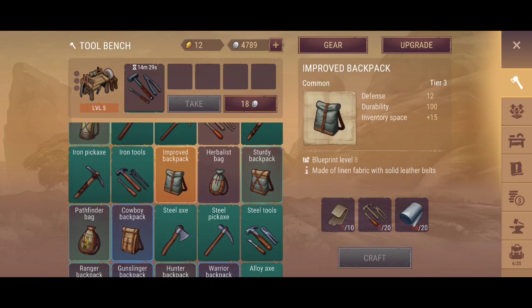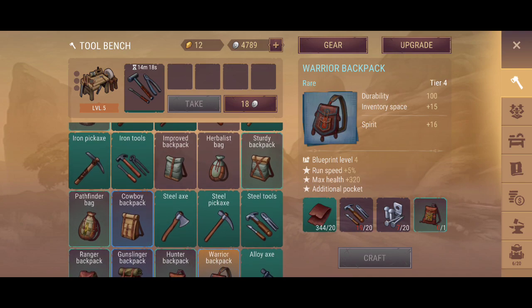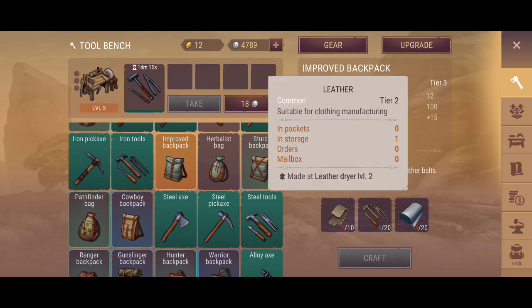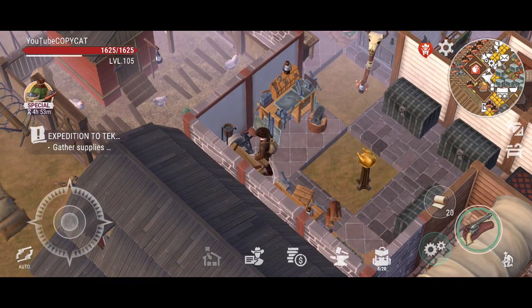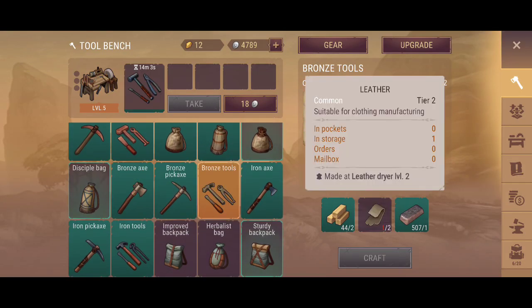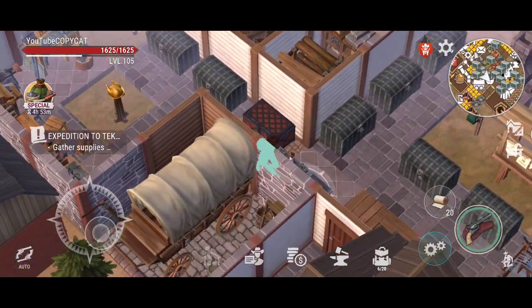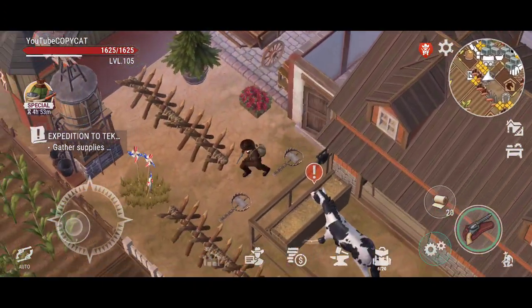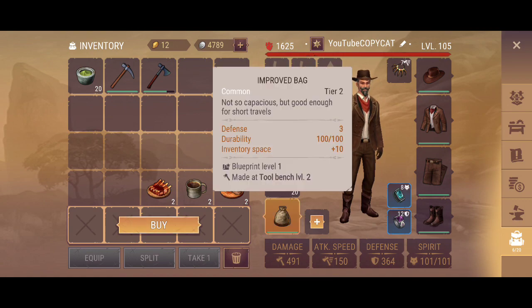This is the one we need, and that big one is what we ultimately want. To build it we need normal leather — actually it's tied to leather — and bronze tools. Bronze tools are made at this crafting station, so we need a lot of leather. Let's go out for a run and get our hands on those beautiful backpacks.